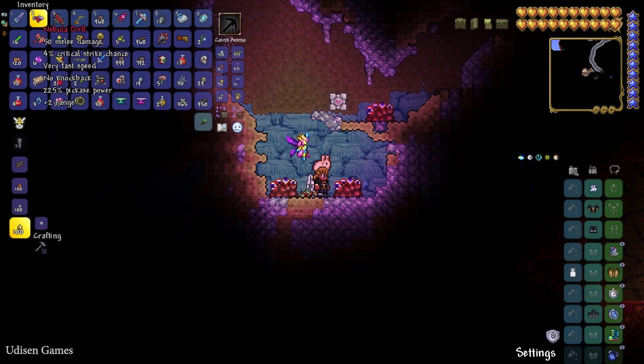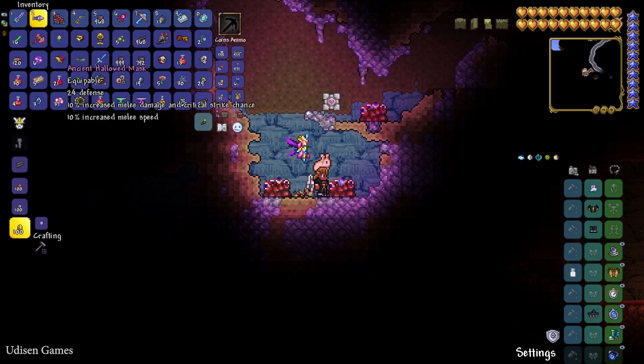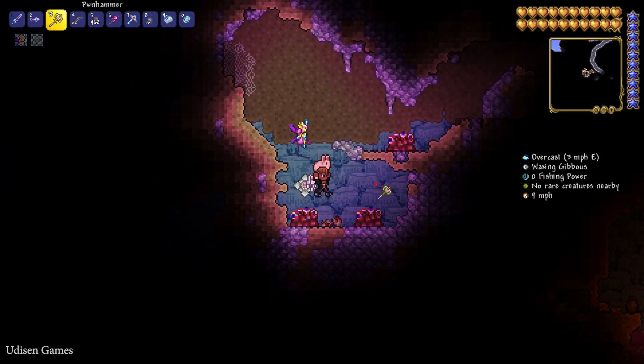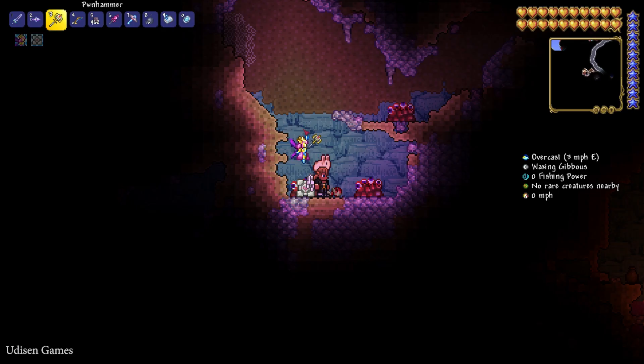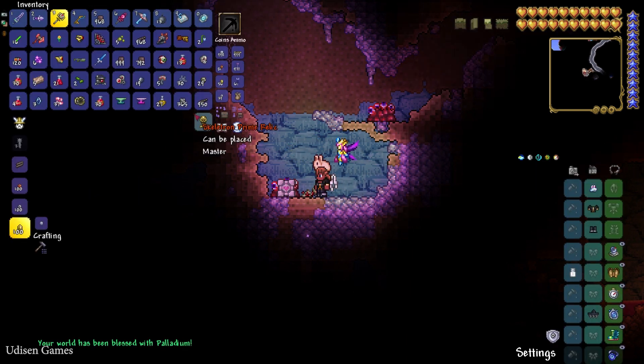The altar looks like a pile of stone with red color. You must have a drill or hammer with at least 75% power to break them. Find this red altar in the underground system inside the Crimson biome or Corrupted biome, and with the hammer, break it.